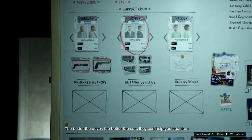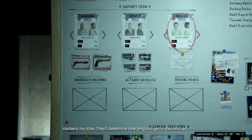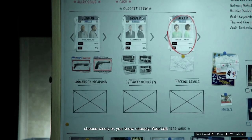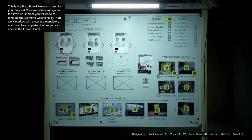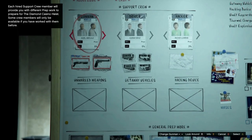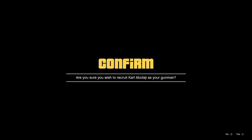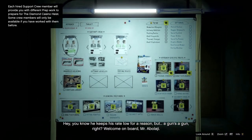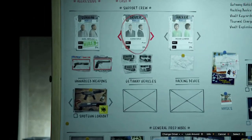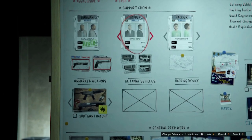Some preps are easier to do solo than others. If you press the info button on the preps, it says on the left side of the screen how many people are recommended. If it says 1, it is usually one thing you need to collect; if it says 2 or more players, there are usually 2 or more things to collect. One special mention is the dug-in shipments — here you have to go all around the map and destroy 10 vehicles, which can be cars or helicopters. I strongly recommend you get other people for this, as there is no way a new player can do this alone. The more vehicles you destroy, the weaker the guards inside the casino get, and if you're going in aggressive, this is essential.